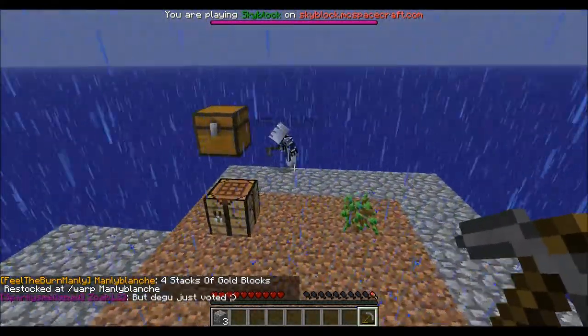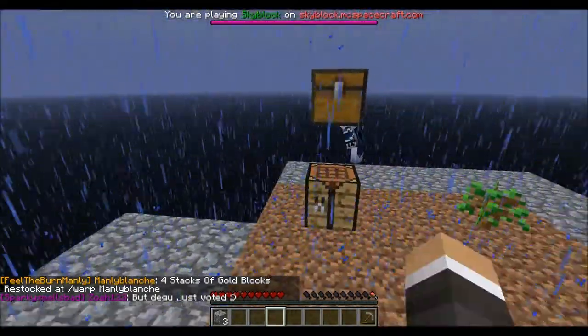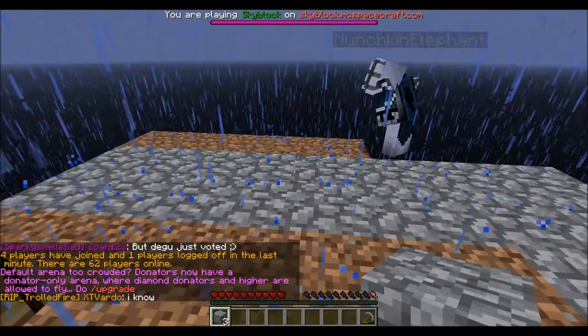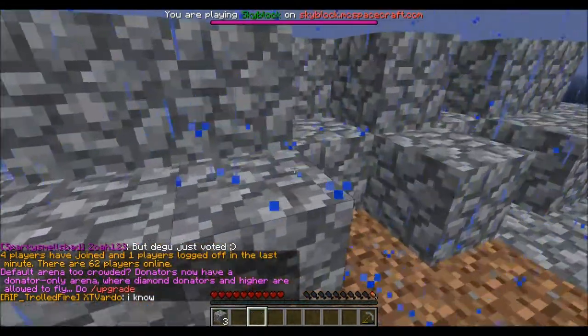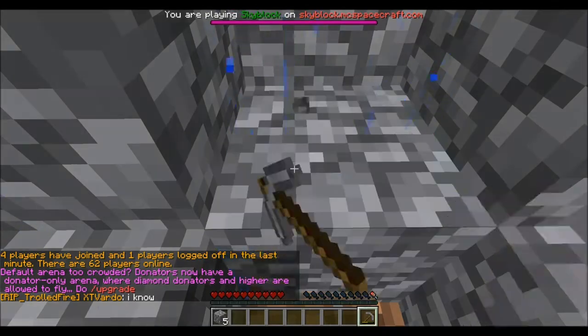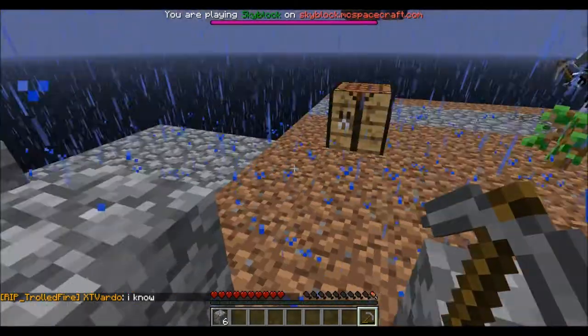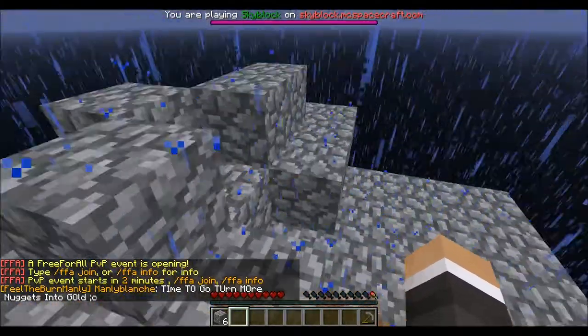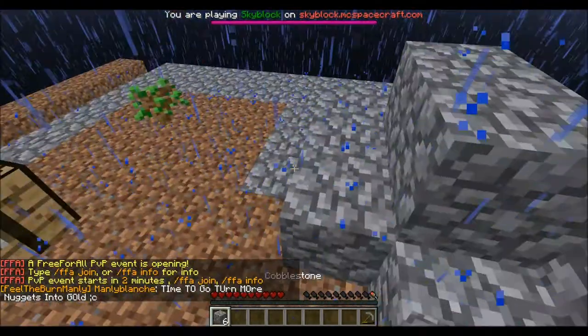What are you looking at here, Munchkin? I made a hoe and I'm going to put down these melon seeds. They have to grow in dirt as well — they won't grow in cobble. I didn't know that.